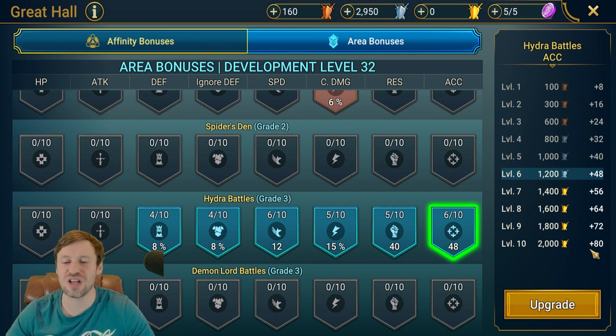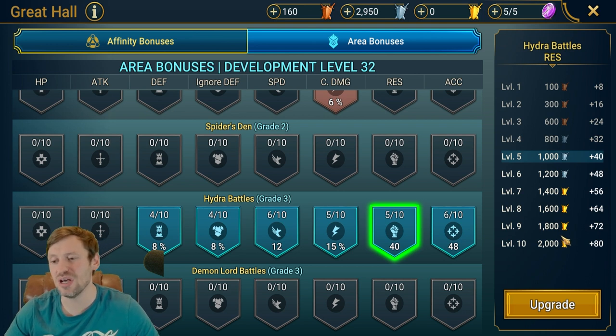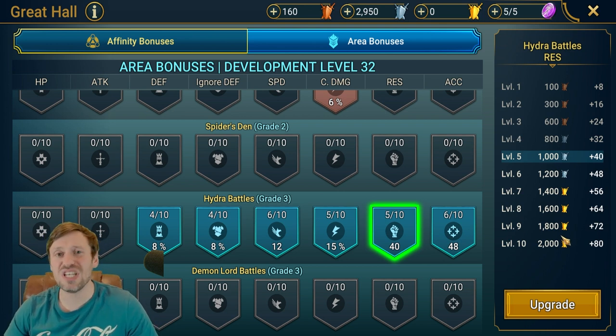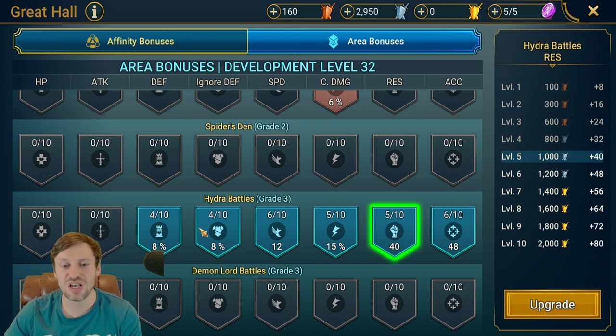That's going to help you land all your debuffs — that's provokes, block debuffs, HP burn, all that good stuff. That definitely wants to be your second choice. Resistance is really good as well — again, the same as accuracy, almost plus 80, like having a resistance banner on every single champion. This is going to help you resist all those nasty debuffs that the Hydra head throws out, like the weakens, the poisons, the provokes — all that nasty stuff. Being able to resist that is going to give you such better survivability.